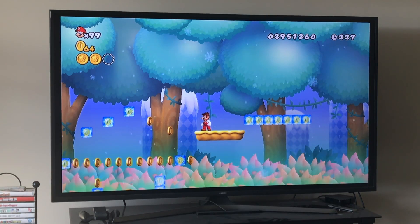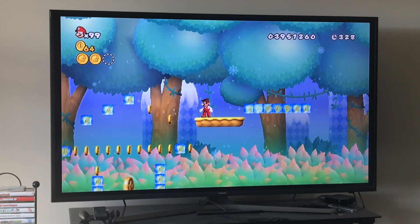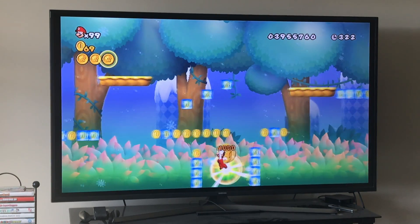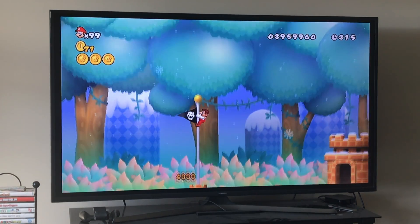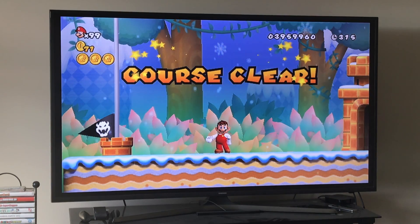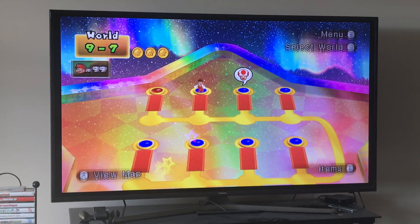This will take many hours of practice, I promise. Remember what to do right here — jump down and wall jump to get this star coin. Let's see if we can do this first try. We did it first try — there we go! That's the hardest level done. I was actually surprised I did 9-7 so quickly, because this is the toughest level of the game.